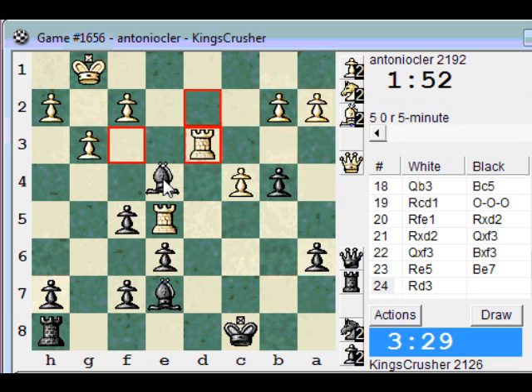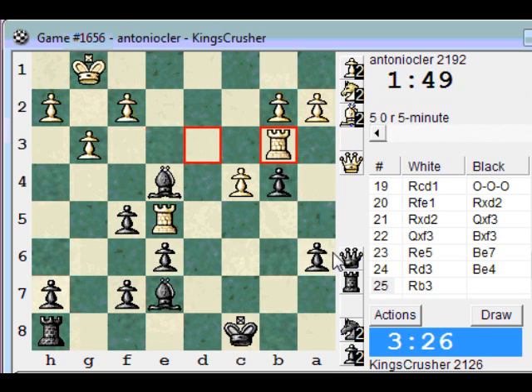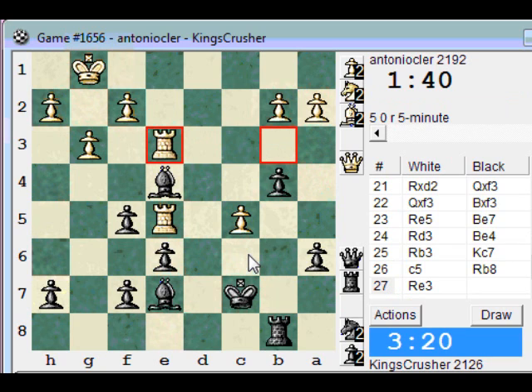Trying to evict my bishop. A5 — oh, I can't do that. King c7, just to be able to play Rb8. C5, Rb8. Can I just try f6, just trapping the rook now? I'll just let the rook come out. I can play it here — it's going to save the exchange. Rd6. What about this c5 pawn? Let's try and win that.